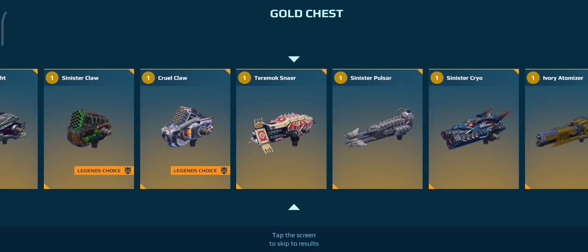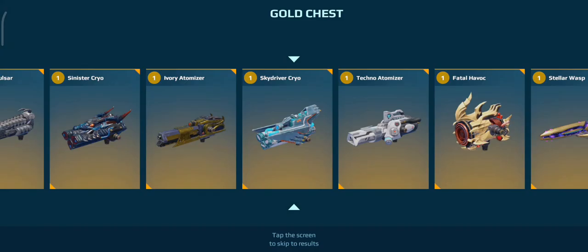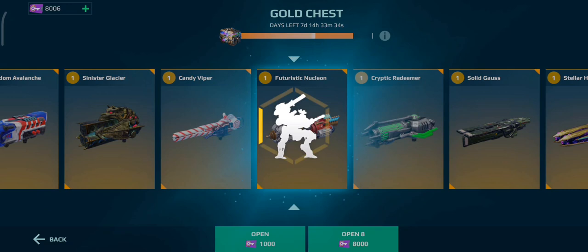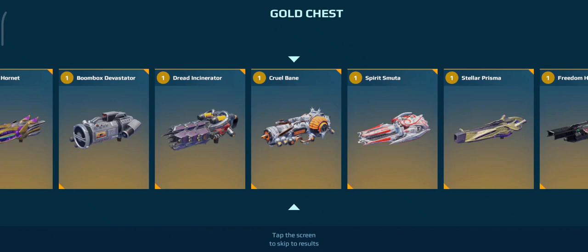What are the chances of that? That was a good win. Sinister Cryo — not too bad, I think that's my fifth. A Futuristic Nucleon — let's go! That's my second one of those. I actually do want to level it. This is opening up builds again that I can run. This is actually a really good chest.